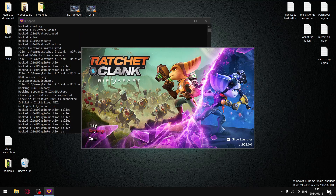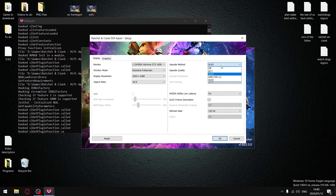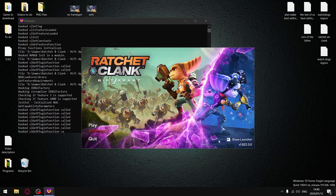Go to Settings and set DLSS quality, then switch on Reflex low latency as well as DLSS frame generation. Once you're done, you're done with installation and you can enjoy the game.